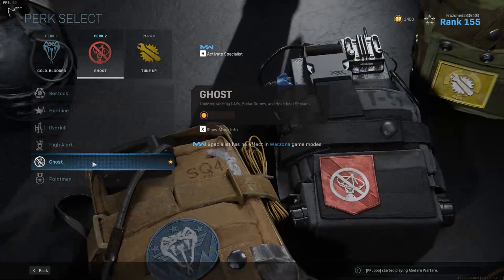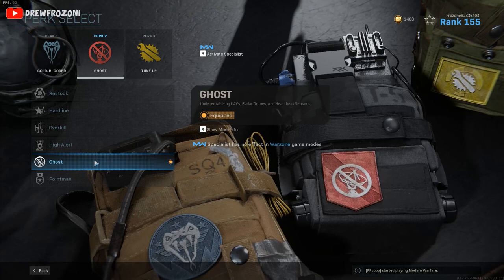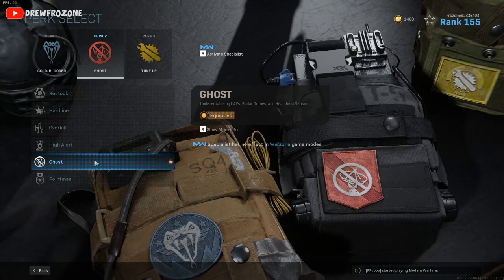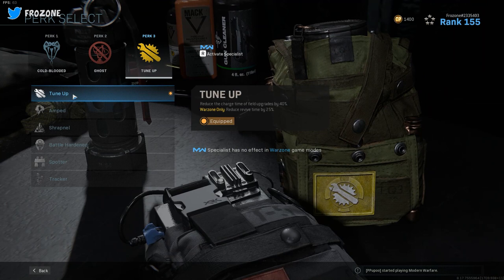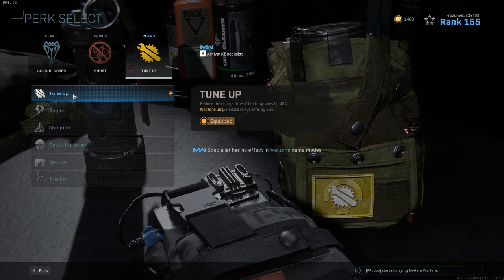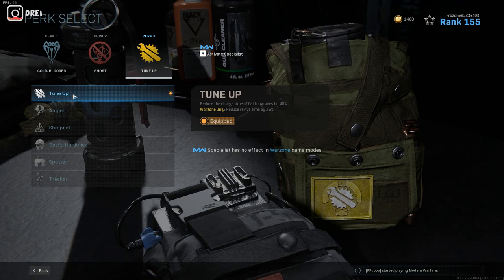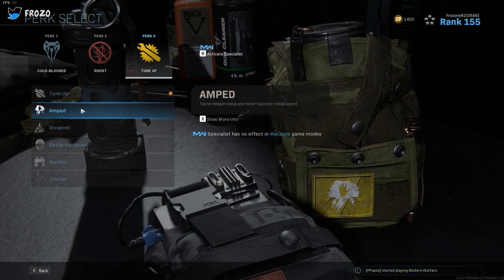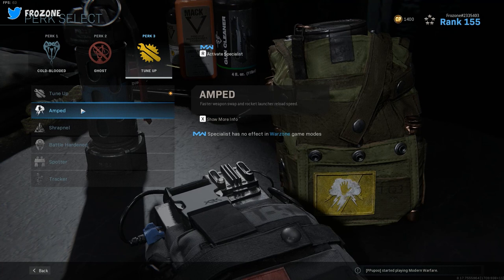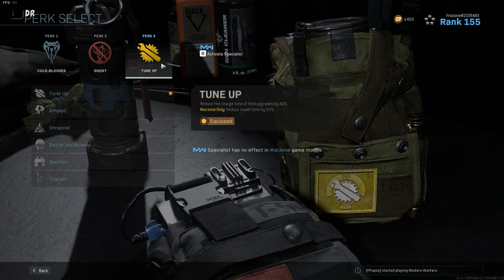I've definitely thought about taking off Cold-Blooded, maybe running EOD or something, but I've been keeping Ghost. I think Ghost is very efficient, especially for endgame — so many UAVs are called throughout the whole game. Tune-Up is also great because it reduces revive time by 25%, and I'm pretty sure that includes self-res as well. A lot of people use Amped too — I thought about it for the MP7 class because of the faster weapon swap and rocket launcher reload speed.